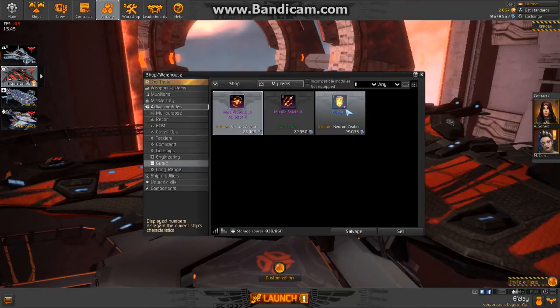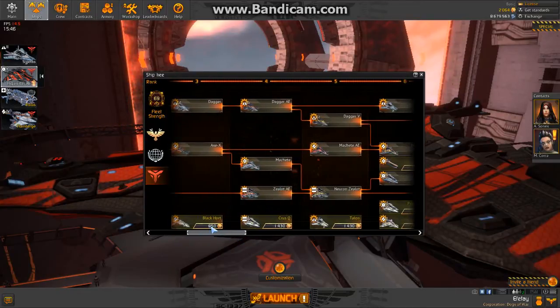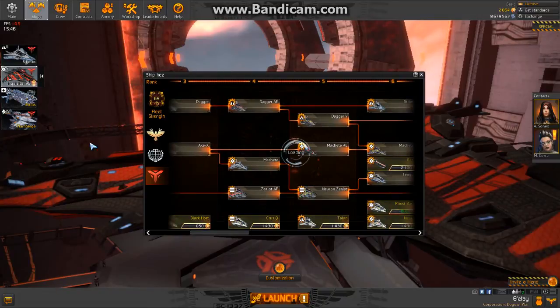Okay, so I have a blue one — let me put that on one of my tier two guard ships. Let's use the Zealot AE and fit it into one of the active module slots.